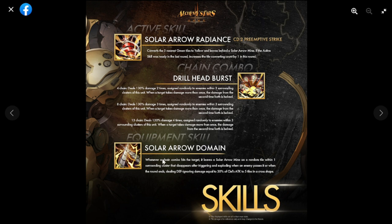Moving on to her equipment skill: Solar Arrow Domain. Whenever a chain combo hits a target, it leaves a solar arrow mine on a random tile within one surrounding cluster. The mine disappears after triggering and exploding when an enemy passes over it, or automatically explodes when the round ends. It deals defense-ignoring damage equal to 30% of Siel's attack to five tiles in a cross shape — but since her attack stat is very low, this damage will also be low.